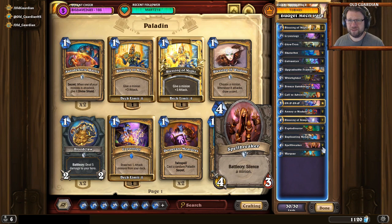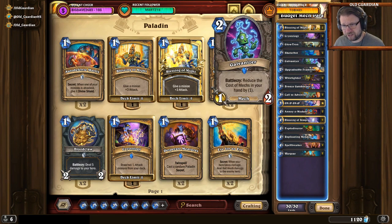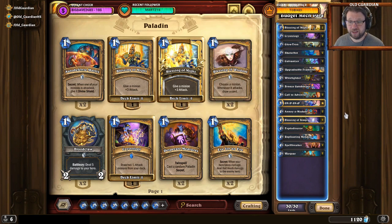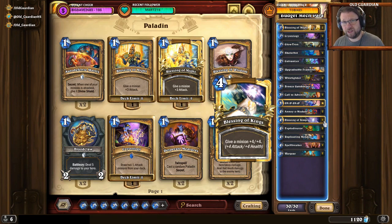Other than that, it's mech paladin. It does the crazy Galvanizer stuff — it just does it early, as early as you can. Galvanize, magnetize stuff, build big things, hit the opponent in the face. Use your buffs: Blessing of Might, Blessing of Kings — these sorts of cards that are not part of regular mech paladin — so that you can hit face faster and earlier, and hope that it's enough. Because you don't have the value for the very late game.